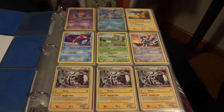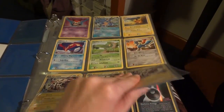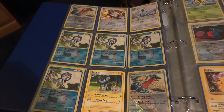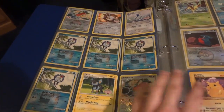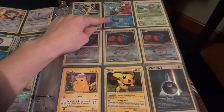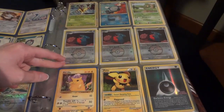Here we have special promos, starting off with pre-releases. Each of these cards has the pre-release stamp in the corner. Mixed in here we also have some State promos and City promos — this whole page is all promos. Here's another pre-release. This is a Staff Leafeon pre-release, a Staff Poliwhirl from States, a Staff Tropius pre-release, and all three of these Gibles are Staff.